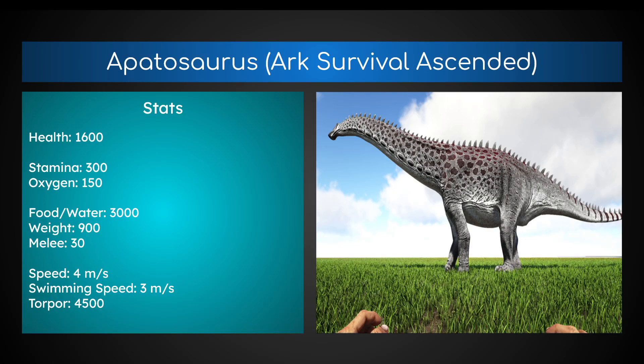The stats for Ark Survival Ascended's Apatosaurus: it has 1600 health, stamina 300, oxygen 150, food and water 3000, weight 900, base melee 30, speed is 4 meters per second — that's how fast it walks. Swimming speed is a little slower at 3 meters per second, and torpor is 4,500.